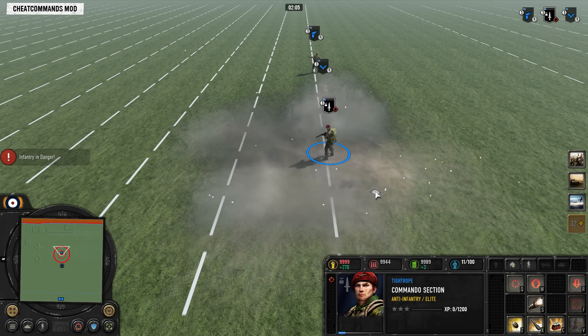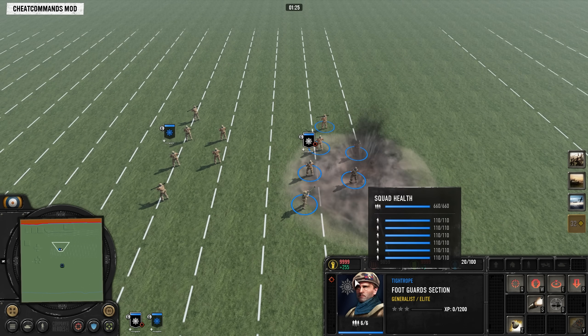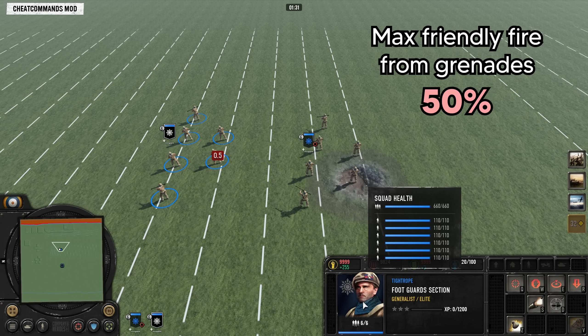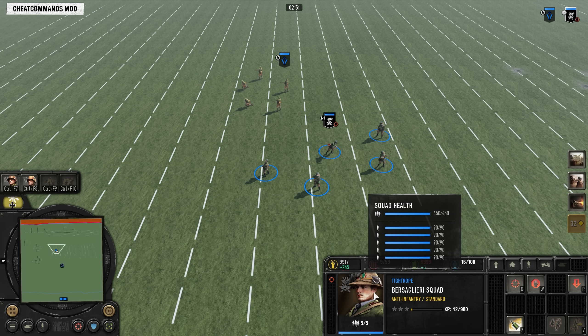Grenades thrown by hand have no minimum range to them, so you can throw them right underneath your feet, leading to this funny-looking bouncing back animation. But rifle grenades, which have longer range than hand-thrown grenades, cannot be used shorter than 15 range away.